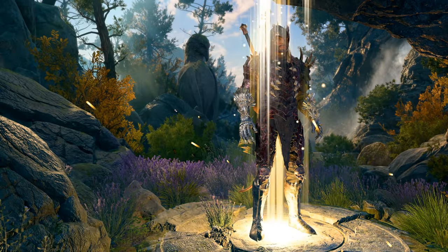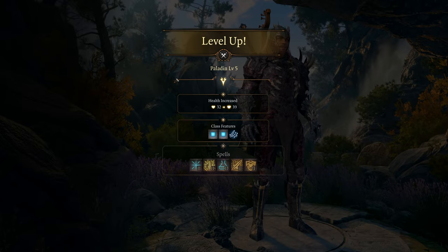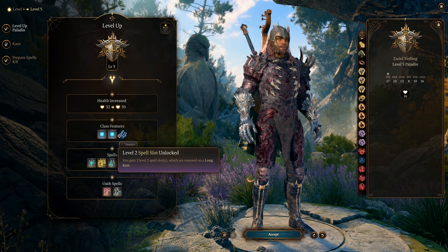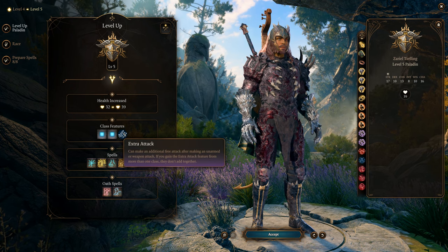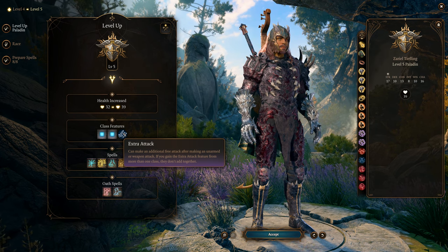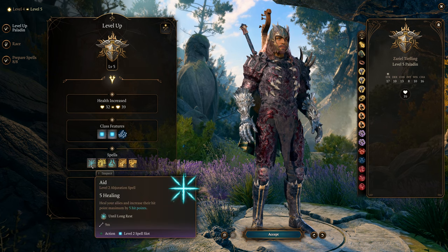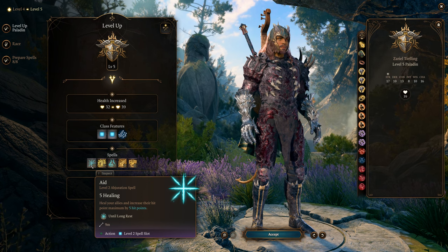At level 5 we get level 1 and 2 spell slots and, most importantly, Extra Attack — instead of one attack per round we now do two. This doesn't stack with other Extra Attack features but it's still great. We also get Aid, which heals allies for 5 temporary hit points.